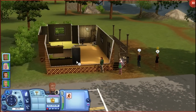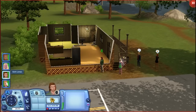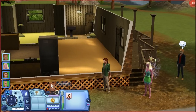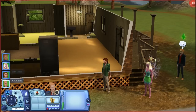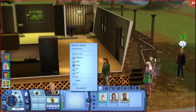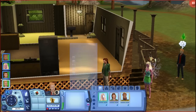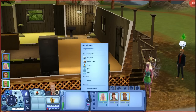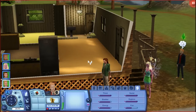Yep, the witch and the haunted one. Why are the other ones not haunted? Are they friendlier? So you know how your vampires have the red ring from Late Night? Fairies have the green ones, werewolves have the brown, and witches have the yellow slash goldy color.